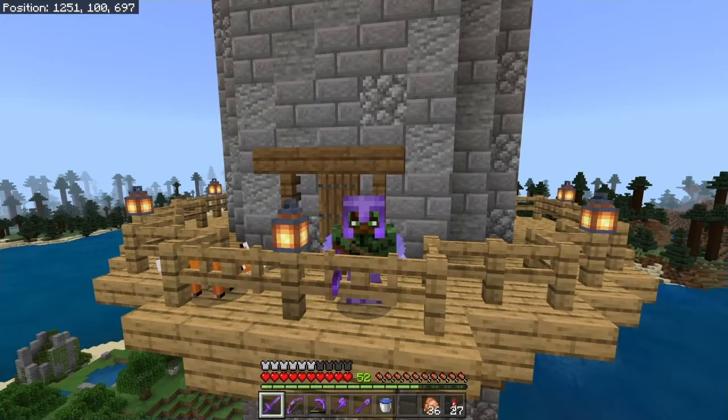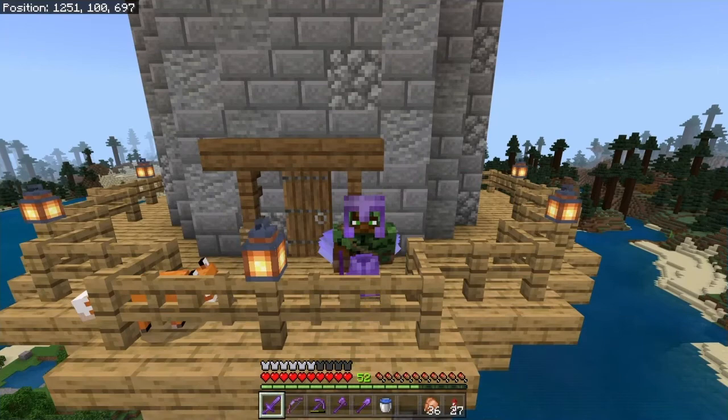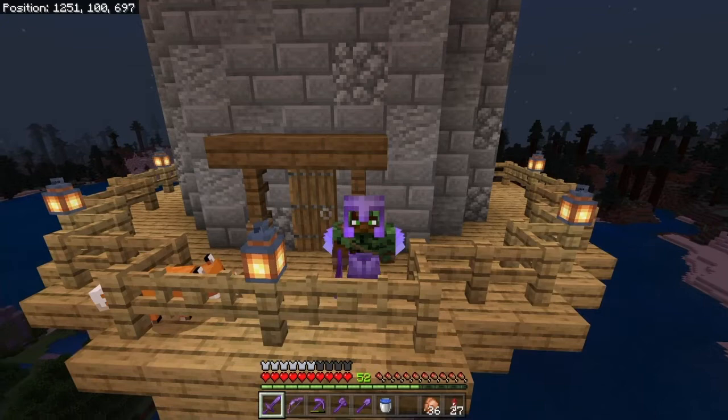Yo guys, Drain here and today we will finally be building a proper nether hub because at the moment it's a blocky mess. It looks terrible. I've been in this world for over a year now. In this world I connected everything through nether portals. I have tunnels connecting every single one of my builds together into one central hub, although I haven't done anything with it - it's just a mess. It looks terrible, so that is what we will be changing today. At the end of this video I hopefully will have transformed my central portal into an actual nether hub. So let's do this.